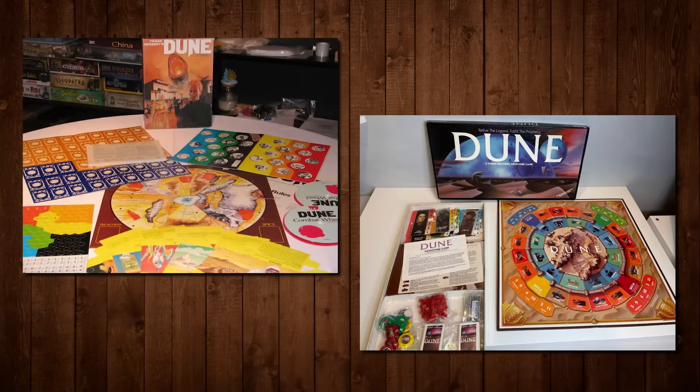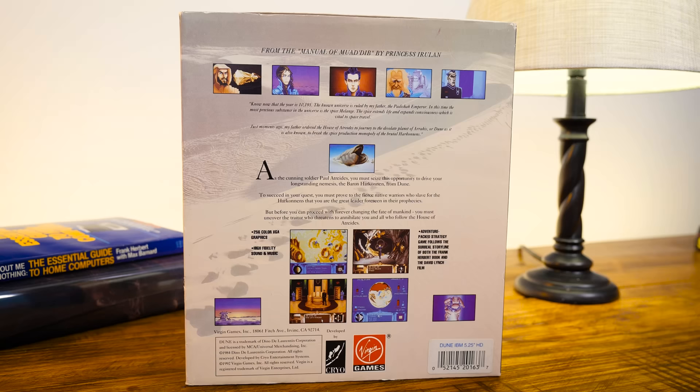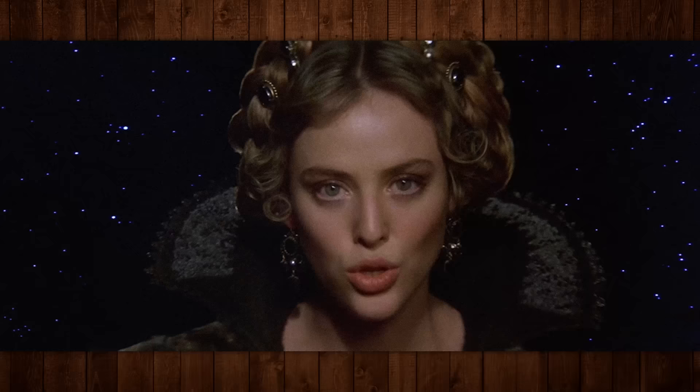And by extension the classic 1965 sci-fi novel by Frank Herbert, of course. While there were tabletop games by Avalon Hill and Parker Brothers, it took over a quarter century for Dune to enter the realm of video games. In the early 90s it made marketing sense to base it on the Lynch film, mostly aesthetically, though the game does include certain movie items like the weirding module, which wasn't in the books. It wasn't always gonna be this way either — you can see a pre-release Paul Atreides on the back of the box, looking nothing like Agent Cooper.